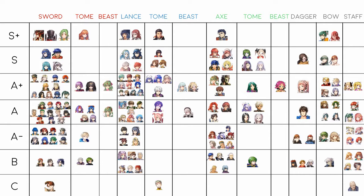Moving on to blue units. In S+ for lances I put Tana and Cordelia — they're very similar. Tana is one point faster but one point weaker in attack, so Cordelia is your best Brave Lance user while Tana is essentially a flying Lucina. They're both deadly and can run Firesweep as well. Tana's weapon can reduce damage by 7 which is amazing; I run Swift Sparrow on her to keep the bulk. These two are clear S+ units for flier teams.